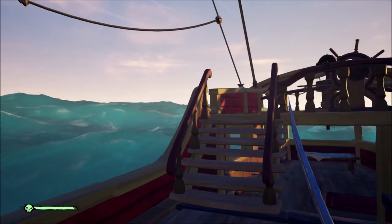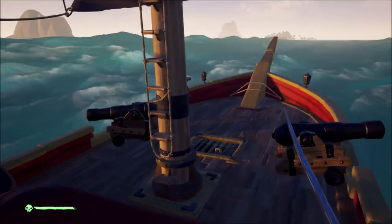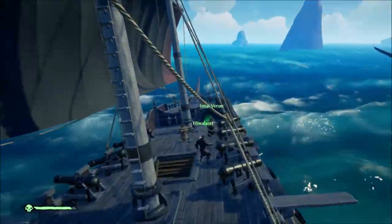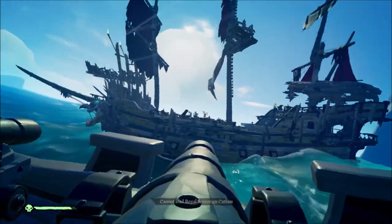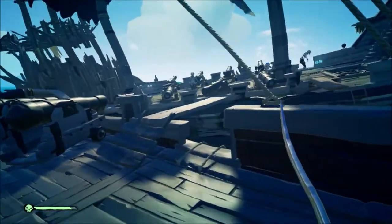Coming over here, we have Cursed Cannonballs, which are being fired at us. These are the Cursed Cannonballs from the Cursed Helm, and it locks your wheel in place. And then over here, we have the Cursed Cannonballs coming from the Grog crew — they make you drunk. And I do not have footage of the Dancing Demons, which, when hit by their cannonballs, makes you dance and you cannot get out of it.